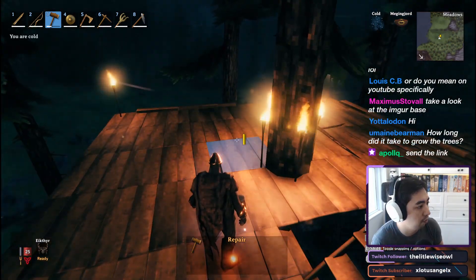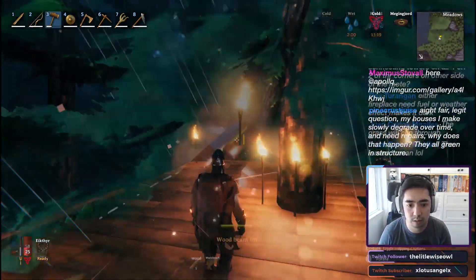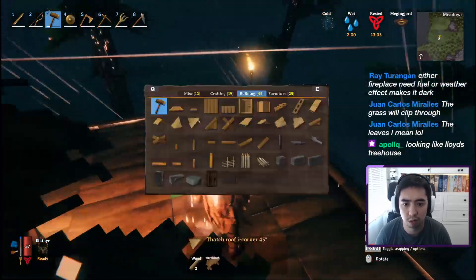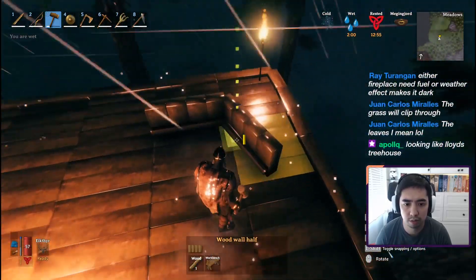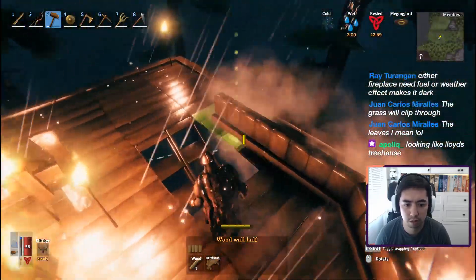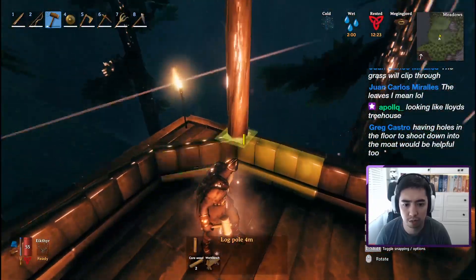So we could only really build about three or four floor tiles away from the actual central tree. Once we had the general floor plan of the central column done, it was time to think about the walls. I knew I didn't want just a square, rectangular central column — I wanted to go for kind of the Ewok-style villages where they were more rounded.